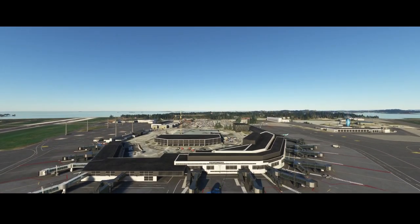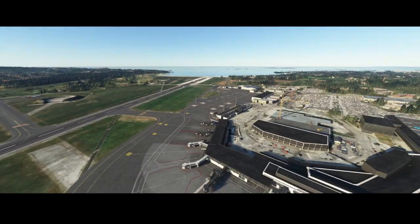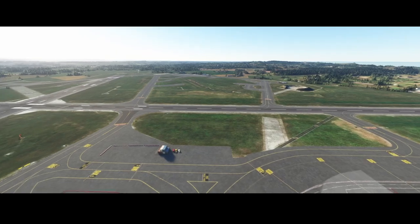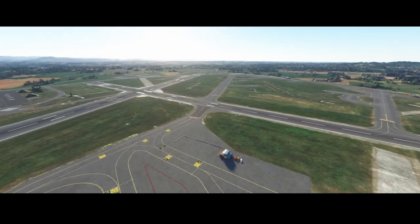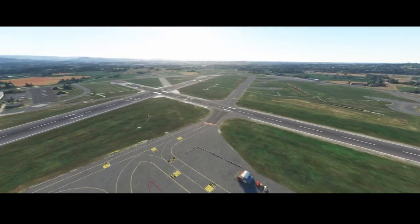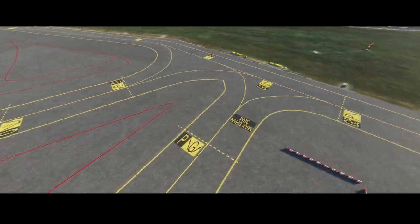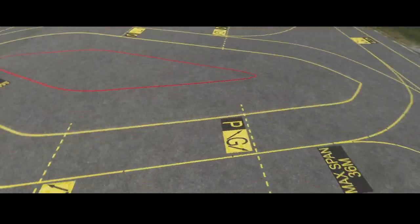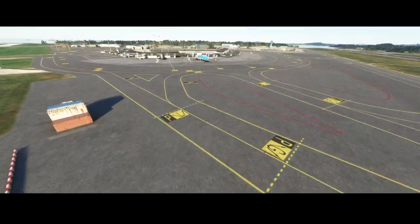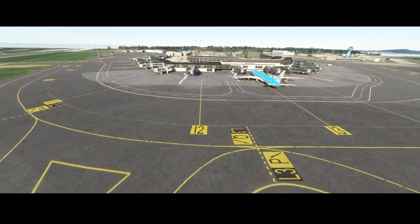On the other end you can see there are two runways. The signs on the runway are really clear, and there are even signs about the maximum size of the aircraft.